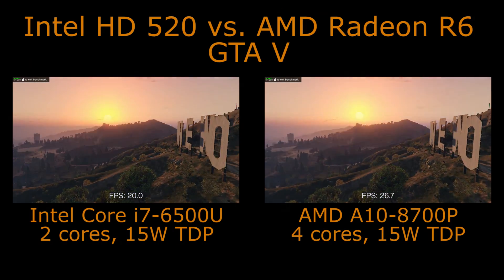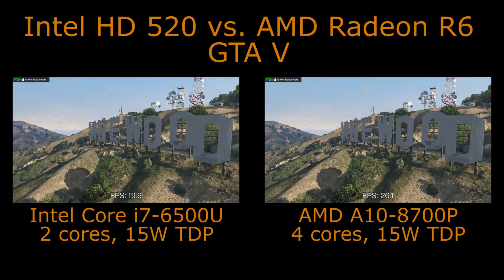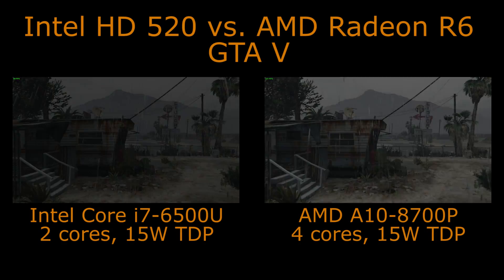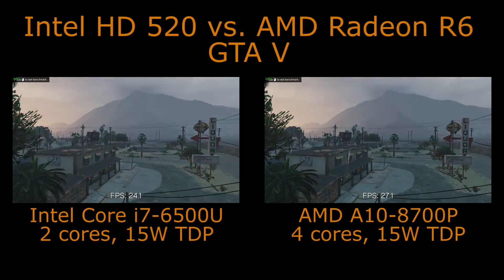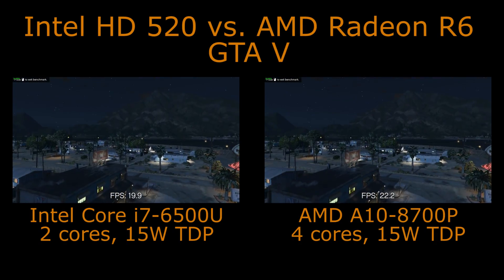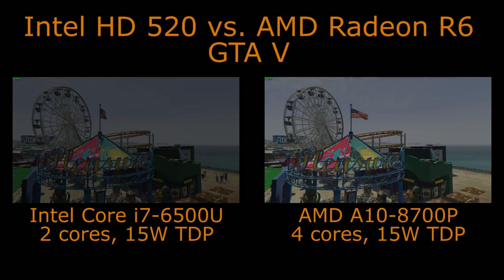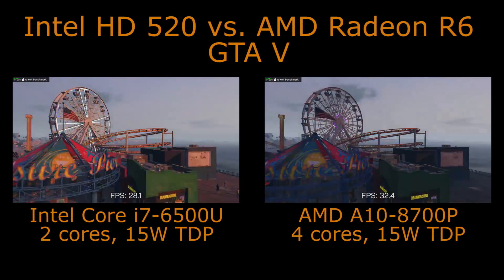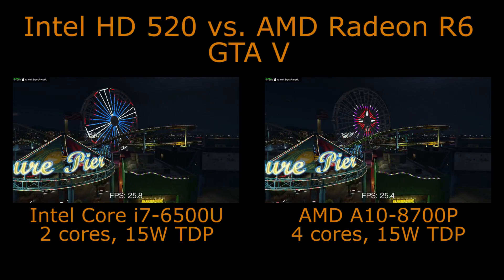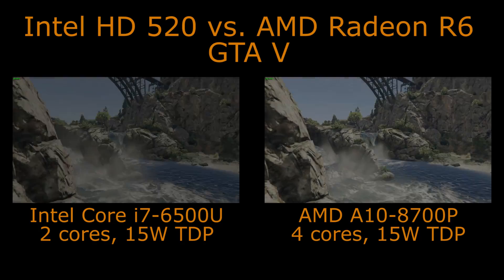In these synthetic tests with day and night sequences, the AMD A10-8700P outperforms the Core i7-6500U with slightly higher frame rates — around 22-25 on one side versus 20 on the other. It's not a vast difference, but in percentage terms it's fairly reasonable.